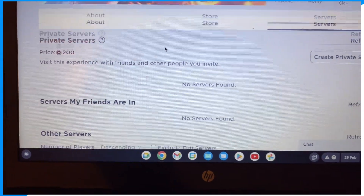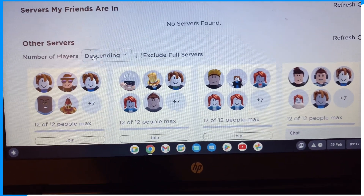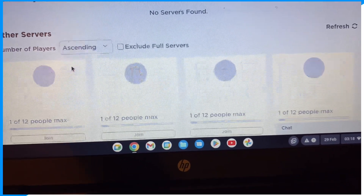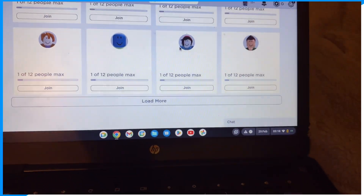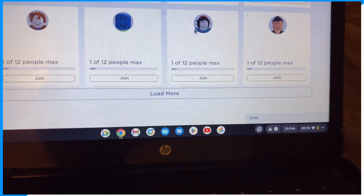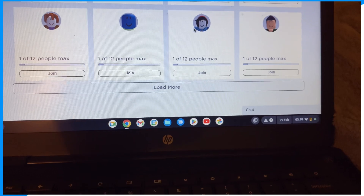Once you're on Servers, you're gonna go ahead and click on Ascending right here. And there you go — you can join one of these servers with one player inside it and get a free private server. Hope you guys enjoyed, like, subscribe, peace.